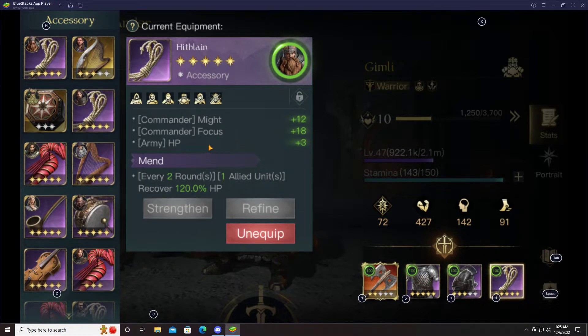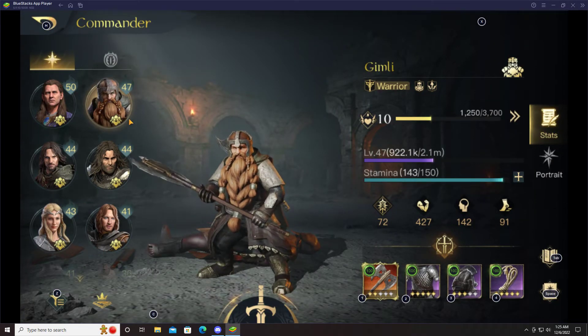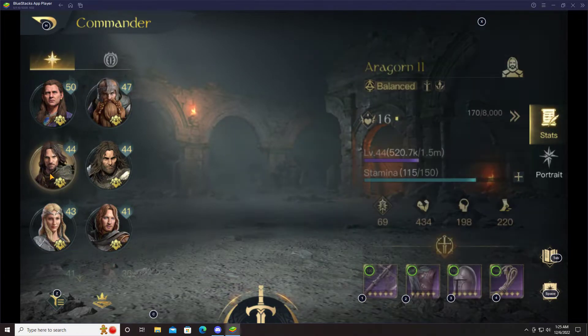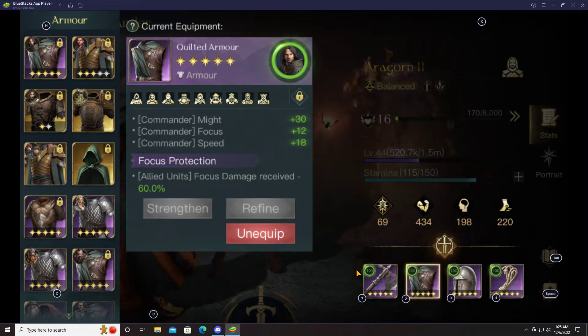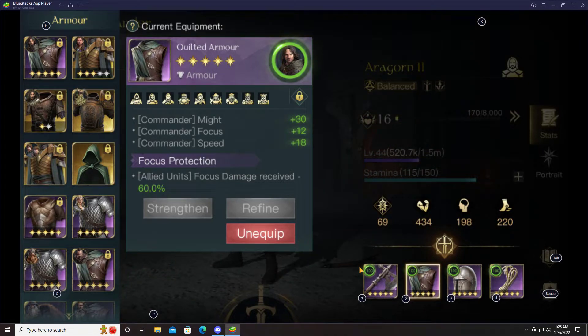The rope also gives another plus 3 army HP, so plus 6 total, plus more might, more focus, and a light heal. Gimli is a baller — those two are my one-two punch. After them I have Aragorn, who I run with the night build. Battle Axe with Flay — gotta have it on him. The Quilted Armor configuration is set so he can mitigate Galadriel's focus damage, specifically for fighting light side.